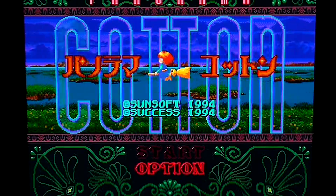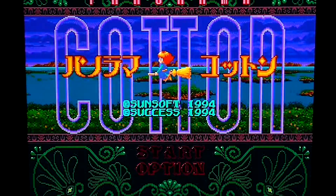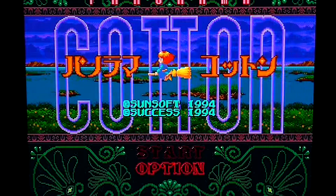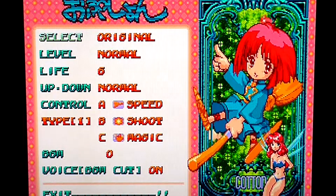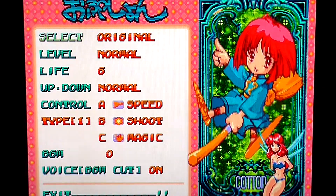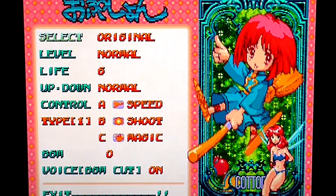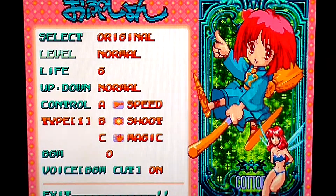So this is my first look at any of the Cotton series, and already it's tempting me to go with the Options setting, so I'll go with that first. Right, okay — there's a bikini-clad fairy and a child on a boomstick, of course. Original or Score Attack. We'll go with Original. We'll leave it at Normal.